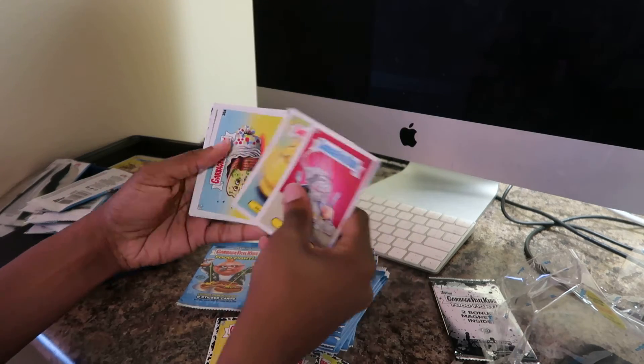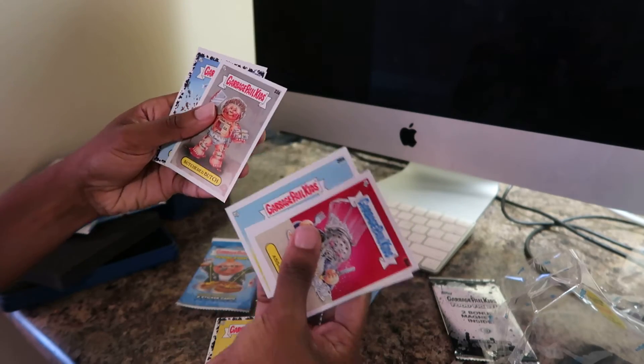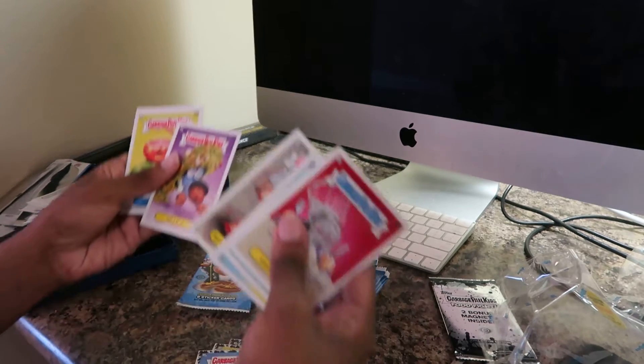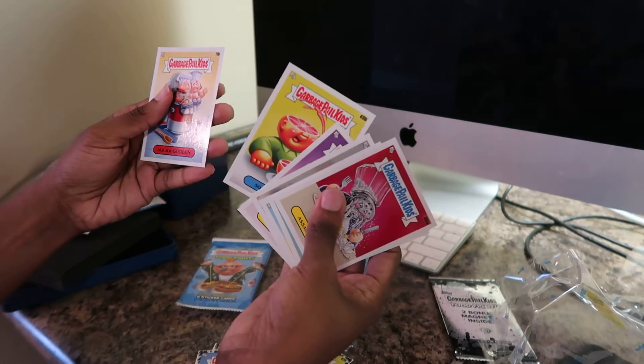Let's see: Assaulted, Peeping Paige, Moldy Molly, Butchered Butch, Herschel Squirts — I have that in the base already — and Billy Up, Sour Scott.